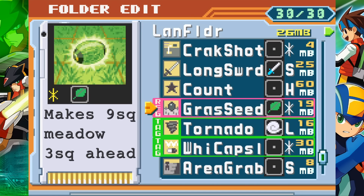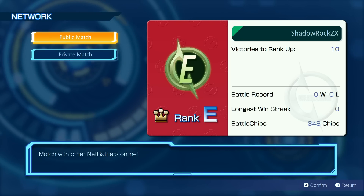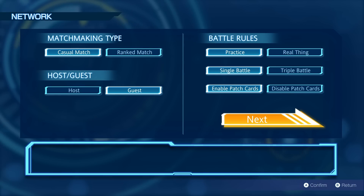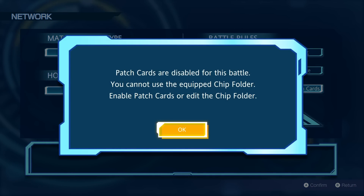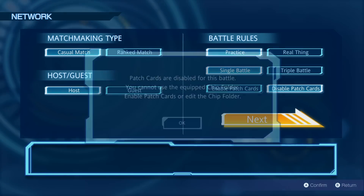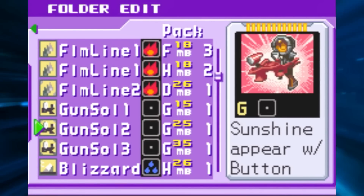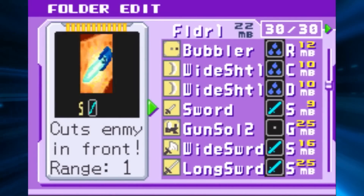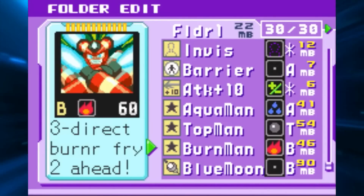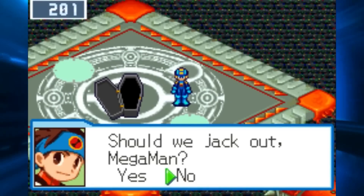Here's a quirk I figured out: if your current equipped folder is illegal for regular rules but legal for patch card play — for example, if you have multiple Giga chips because of a patch card ability — the game won't let you participate in online battles until you either select patch card rules or edit your folder. So the game does account for the difference between patch cards and no patch cards. Also, there are no online-exclusive folders — online battles just take your current equipped folder, NaviCust setup or style, and take you into the battle from there. You'll have to grind and edit your folder manually every time.